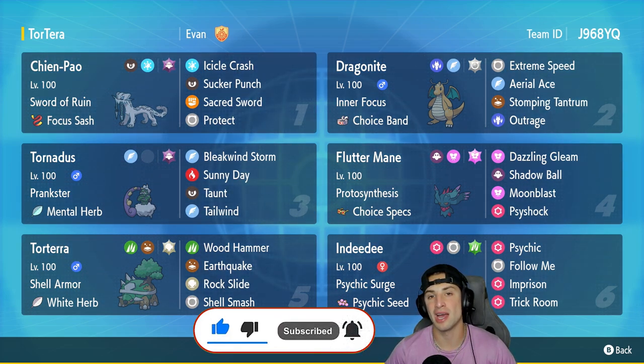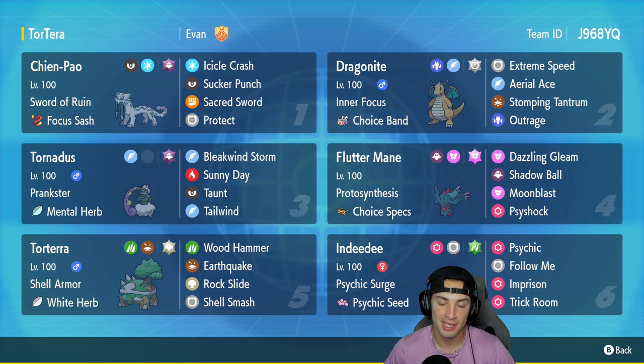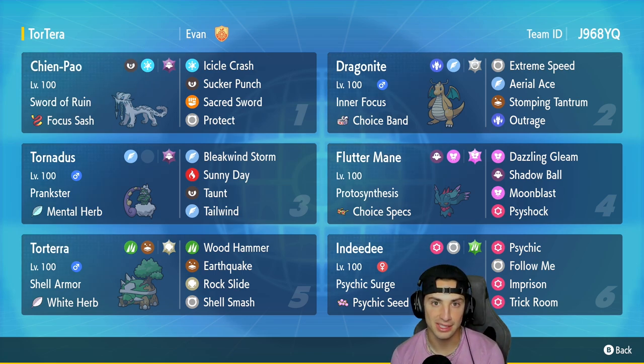This team was sent by my boy Evan — huge shout out to him. He messaged me saying he had a Torterra team, and Torterra just happens to be the final Sinnoh starter I wanted to showcase. We already have an Infernape video and an Empoleon video up, and now we're working on Torterra. Our first two Pokemon for today's team preview are Shen Pau and Dragonite — Dragonite's got the normal moveset with Extreme Speed. Third Pokemon is Tornadus, a top-tier support Pokemon with Prankster and Mental Herb running Bleakwind Storm, Sunny Day, Taunt, and Tailwind.